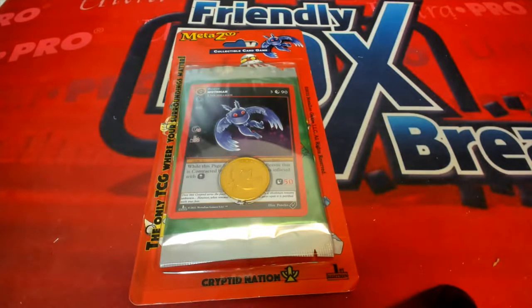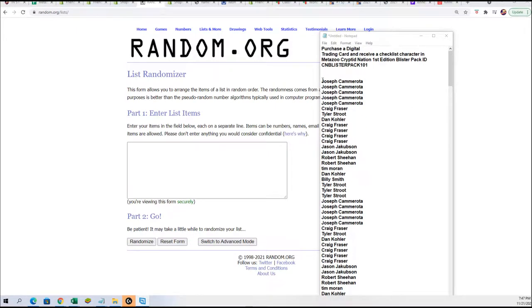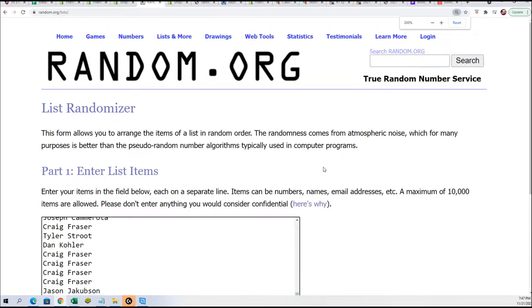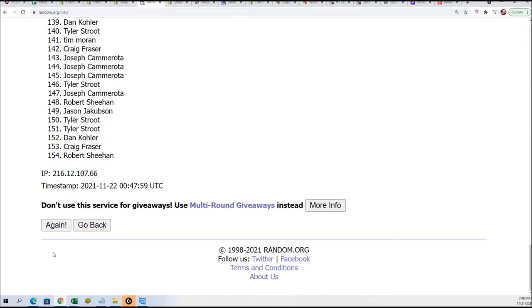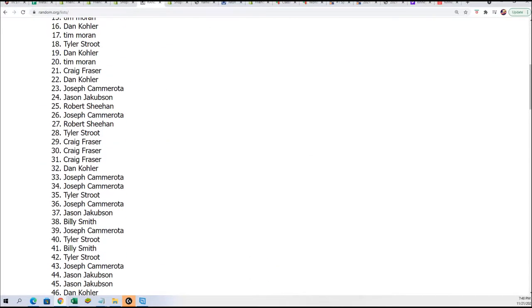All right, good luck everybody in the box break. We're gonna random the owner names and the checklist numbers right now in the rip — wishing you the very best. This is our MetaZoo blister pack. It's really inexpensive to get in on this and you can hit really big, so it makes for a great break. This is the first time doing this. We ran into a little bit of a problem getting things ready, so I apologize for the delay. Seven times through for the owner names, seven times through for the checklist numbers and characters.